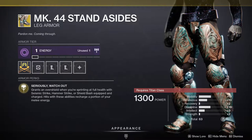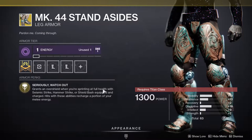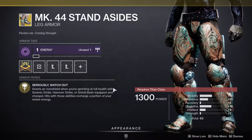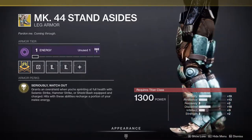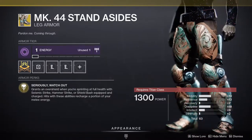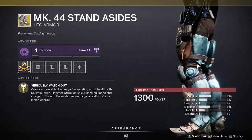For Titans, we have the Mark 44 Stand Asides — probably one of my favorite Titan exotics because of some of the things you can do. The exotic perk grants an overshield when you're sprinting at full health with Seismic Strike, Hammer Strike, or Shield Bash equipped, and charged hits with these abilities recharge a portion of your melee energy. So not only do you get an overshield when sprinting with a shoulder charge, you also get melee energy back. It's really good for both PvP and PvE — I've used it to tank a bunch of stuff in PvE, and especially in PvP just to meme.